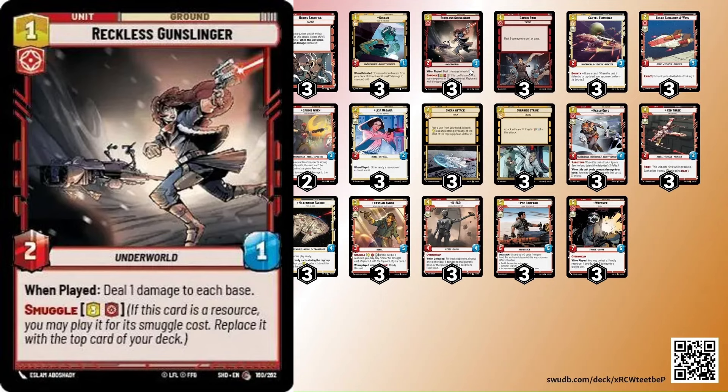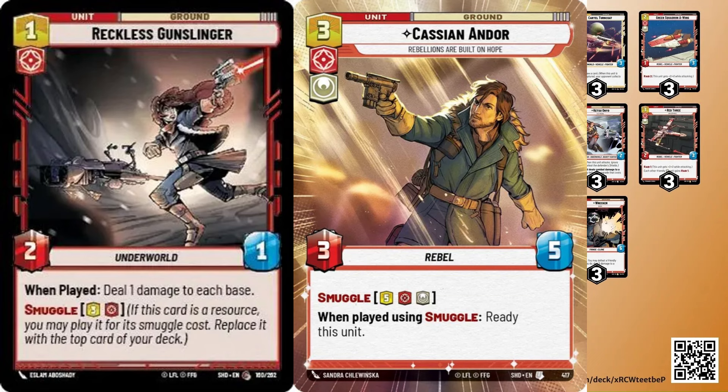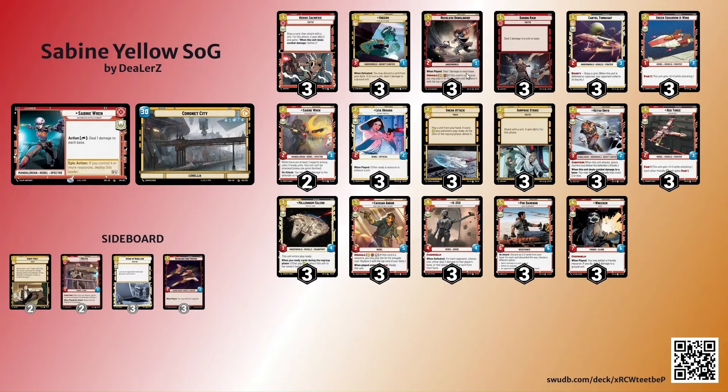The ability to smuggle Reckless Gunslinger out of nowhere, ping your opponent, and just keep pressure on the board for just three resources later in the game is so good. We're doing the same thing with Cassian Andor — we're just coming out of nowhere smuggling it and it's immediately readied. Cards like Cassian, Millennium Falcon, and Reckless Gunslinger are just coming out of nowhere and doing damage, and that's the whole theme of this deck — the Sneak Attack, Heroic Sacrifice, and those cards. Super fun deck.